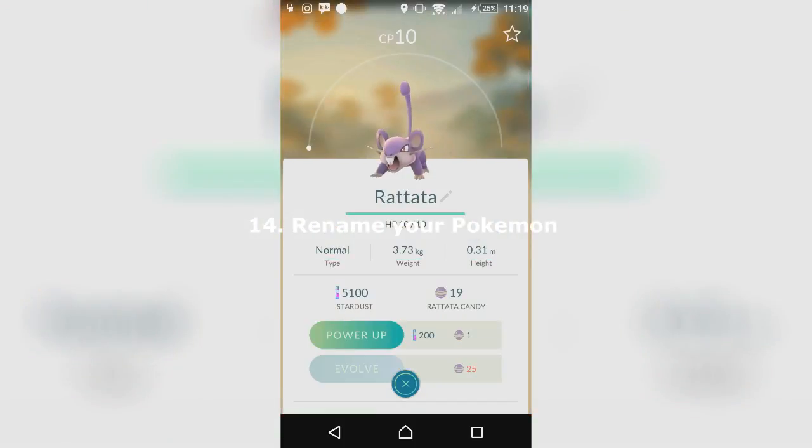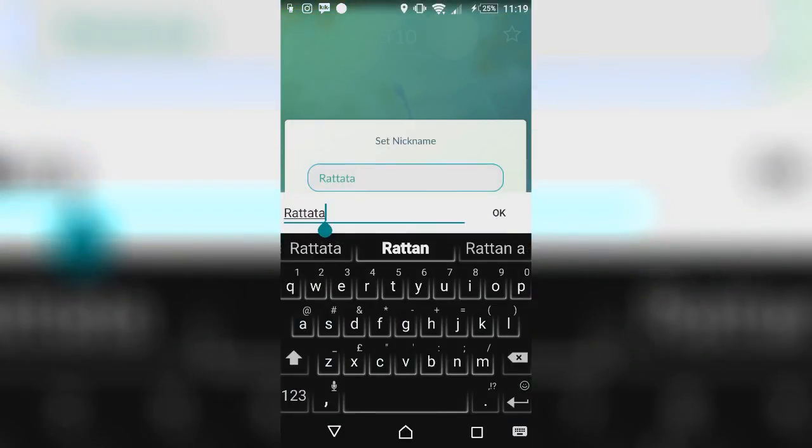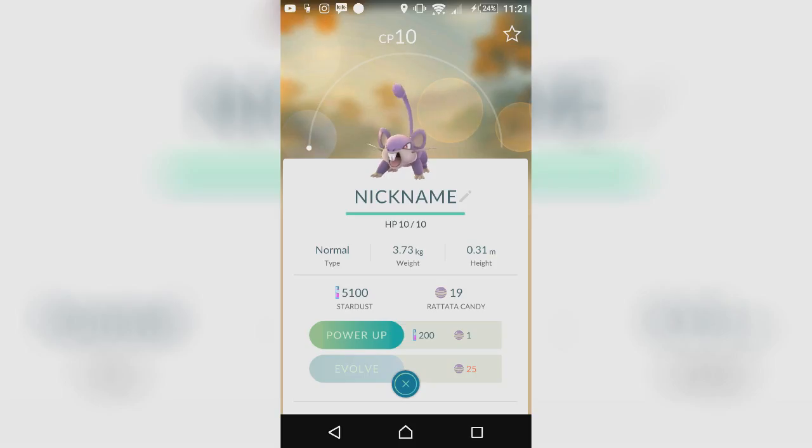My fourteenth tip is that you can name your Pokemon. We're just going to rename Rattata to just 'a rat.' As you can see, we can just name it — it's just a cool thing you can do, just like the sound when you click on it. We have renamed Rattata to just a nickname. It's a little cool thing that you can also use to organize your Pokemon.